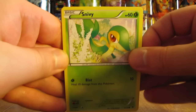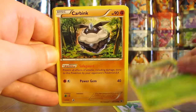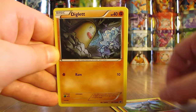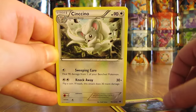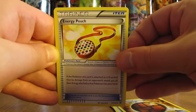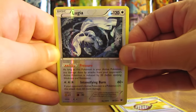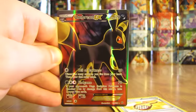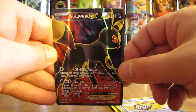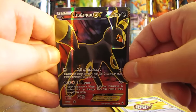Pack 14 starts with Snivy, Deerling, Carbink, Riolu, Diglett, Cinccino, Strong Energy, Energy Pouch. The Reverse Holo is a Rare Lugia, and then the final card — that's the card I was hoping for most — is an Umbreon EX Full Art. Beautiful looking card, my favorite card from the set. Very happy with my pulls so far.